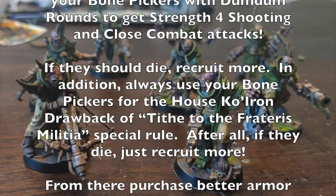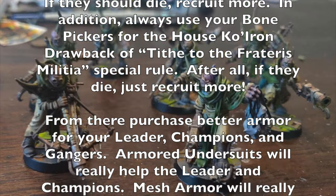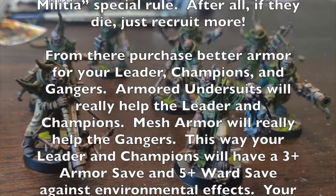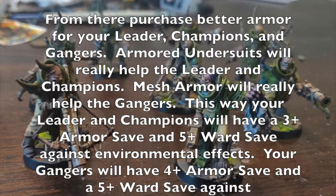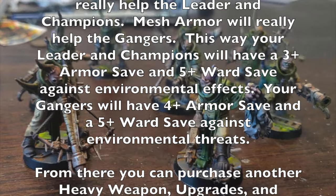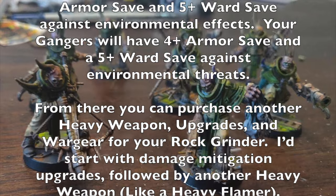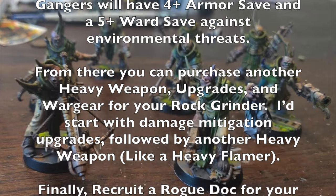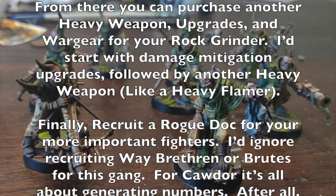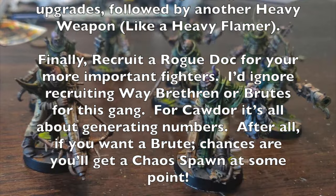Next, purchase better armor for your leader, champions, and gangers — armored undersuits for leaders and champions give them a 3+ armor save and 5+ ward save, while mesh armor for gangers gives a 4+ armor save and 5+ ward save. Then consider purchasing another heavy weapon for the rock grinder — a heavy flamer, or damage mitigation upgrades like ablative armor and a rock grinder ram. Also recruit a Rogue Doc for your important fighters. I'd avoid recruiting Wave Brethren or brutes, since Wave Brethren are only usable in Ash Wastes scenarios — instead spend credits on Wasteland dirt bikes so fighters can participate in both scenario types.